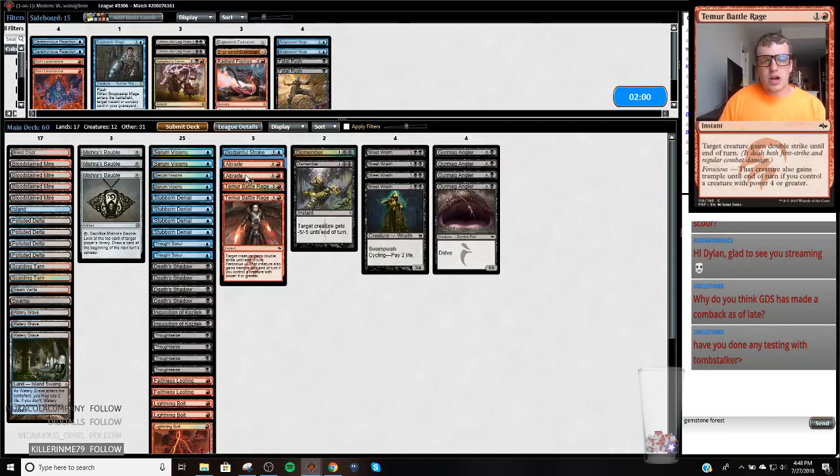I think we're going to do this. Might sideboard a little more removal on the draw because I don't want to just get wrecked by a turn-one Tribe Scout. Tribe Scout is a very annoying card to lose to in this deck — it happens sometimes, and it definitely creates tension when it comes to deck building.